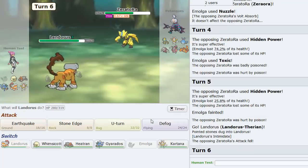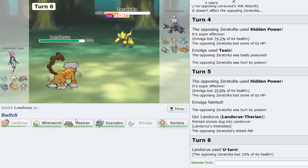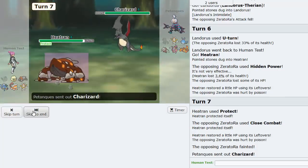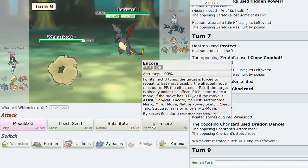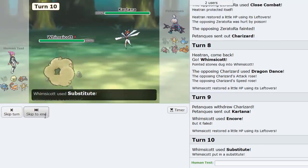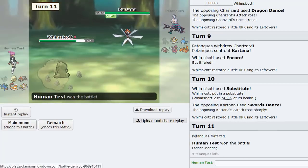Emolga broke the sash and hit with Toxic - very effective. I go into Lando-T for a U-Turn. He might have Charizard - looks like Zard X. Heatran comes in, takes the HP Ice, and Protects to scout. Charizard X is confirmed, so I go Whimsicott to Encore it. He goes Kartana, so I Sub to see what move it locks into - and it's locked into Swords Dance. He predicts the switch and quits. That's GG.